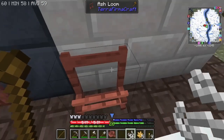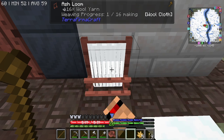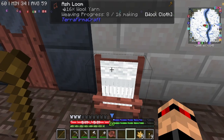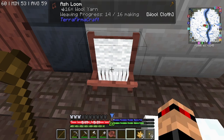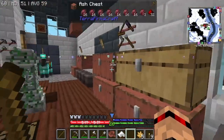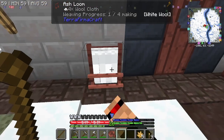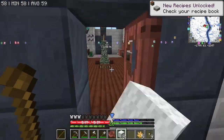What you do with this is you need 16 yarn and you slap it on like this, then you hold right-click and it does the weaving process. You can see it sort of make the pattern of wool on there. It does take quite a while. I don't know if there's a good way to automate this later — probably using machines you can do it. This is gonna turn into eight wool — amazing!